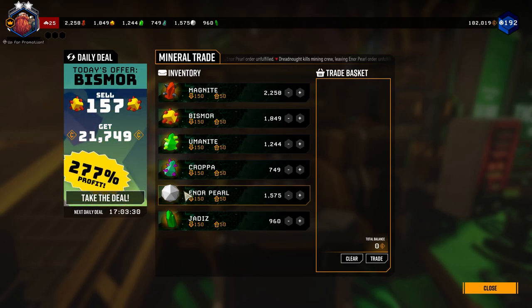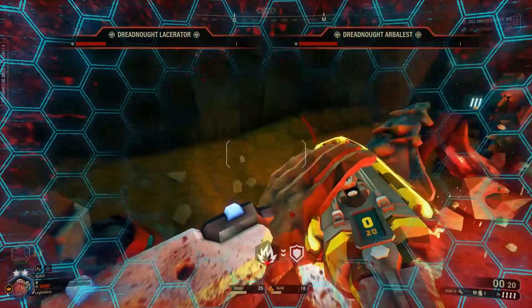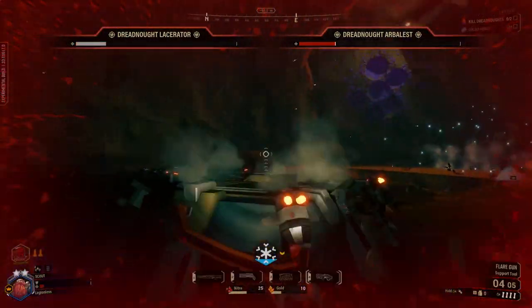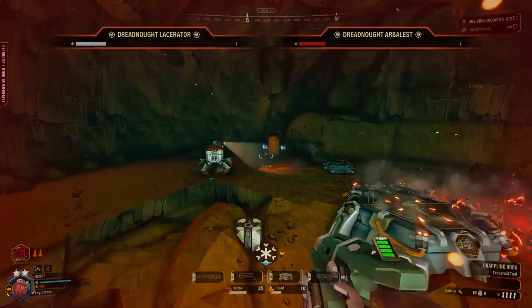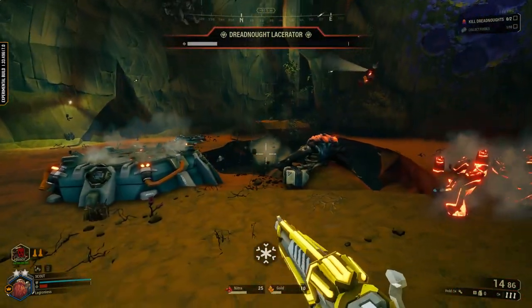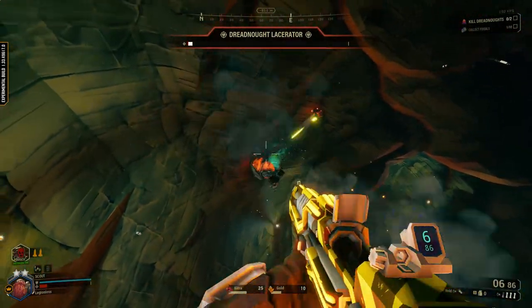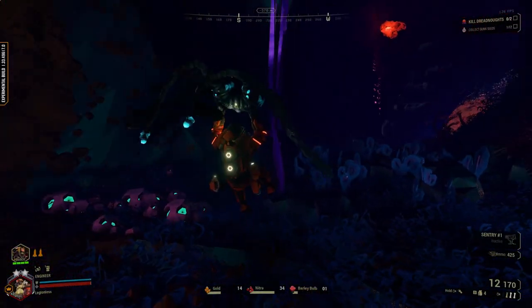The mineral trade menu has also been completely overhauled by management. Before, it was a clunky, unintuitive system, but now it's better than ever. Once per day you can even benefit from an extra good deal, so those of you newer to the game or still unlocking upgrades and overclocks, it's now even easier to get the crafting materials you need. One of the most requested features — being able to bring Doretta with you — is finally here. You no longer need to leave sweet, hardworking Doretta in the darkness of the cave at the end of a mission; you can grab Doretta's head and carry it out with you to the drop pod.